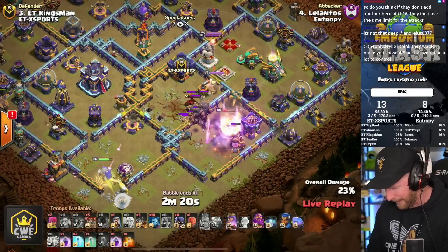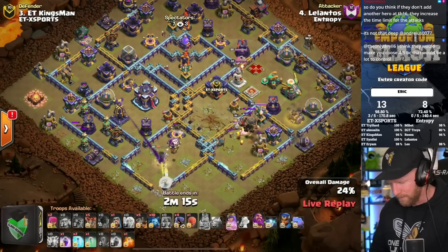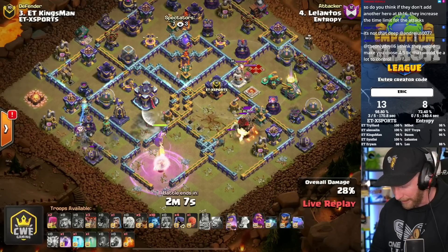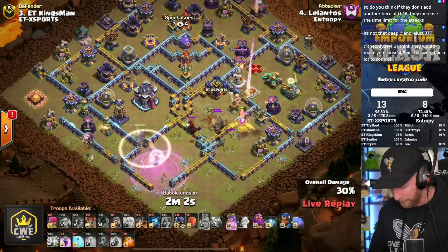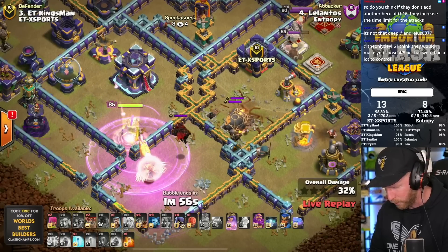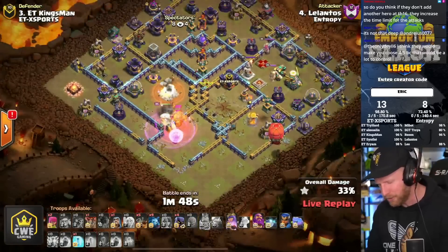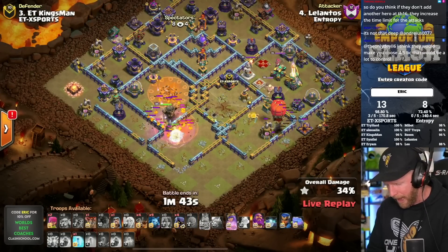He finishes clearing out the compartment and the Queen makes her way towards the Town Hall. It's the same approach, just mirrored to the other side of the base, but he needs to get through the Monolith. He gets a freeze onto it and locks it down. A couple of balloons come in while the air defense was frozen. The Queen is delayed by the Lava Hound, but she takes the Town Hall before switching to the Monolith and quickly pops the Lava Hound.